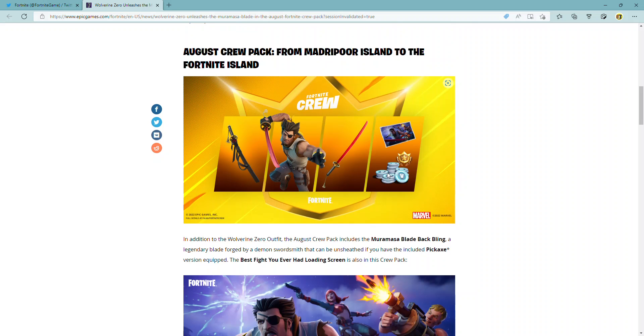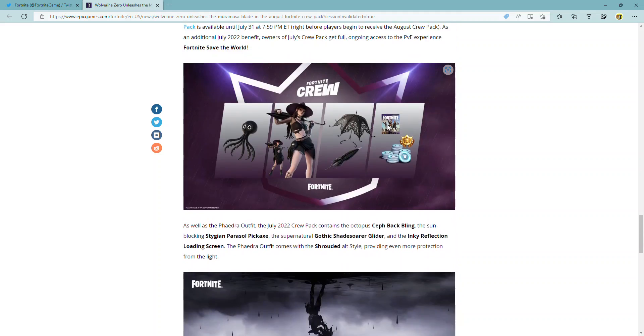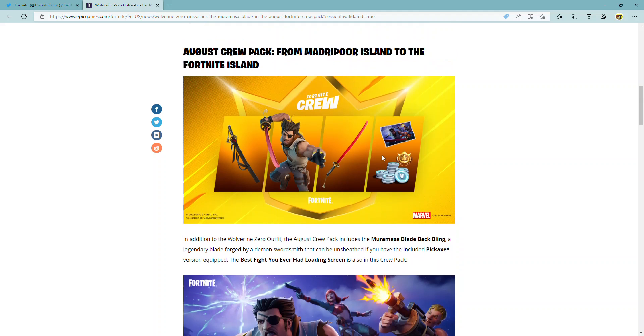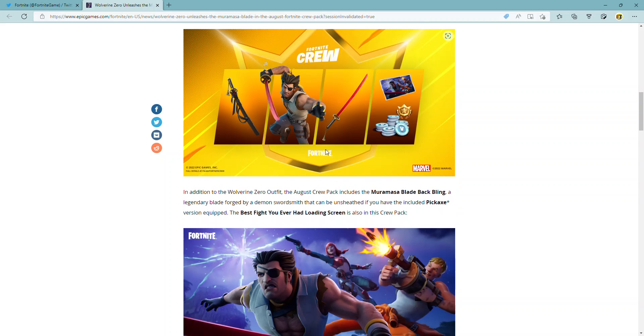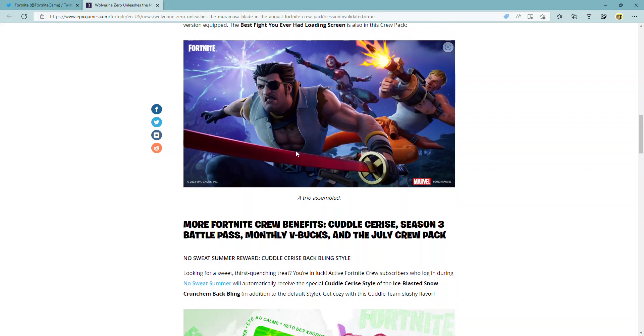July is probably the best value you're going to get going forward, because in July you got everything you see in August plus Save the World as a bonus — and it's a permanent unlock. So you don't need to keep doing Fortnite Crew unless you're a big X-Men fan or you want to collect all the skins.